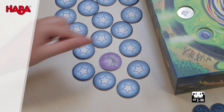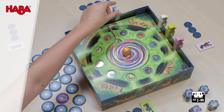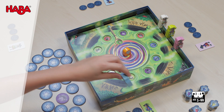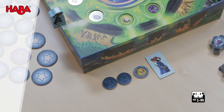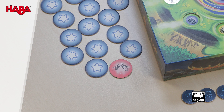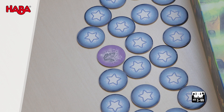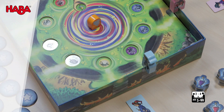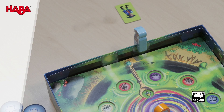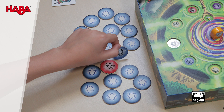If both match, the Sorcerer's Apprentice may move their marker forward by three free columns, and turn over one of their magic coins. If the ingredient matches but the color is different, they may move forward by two free columns. If only the color matches, they may move forward by one free column. If neither the symbol nor the color matches, you remain on your column, but may peek at another ingredient tile of your choice.